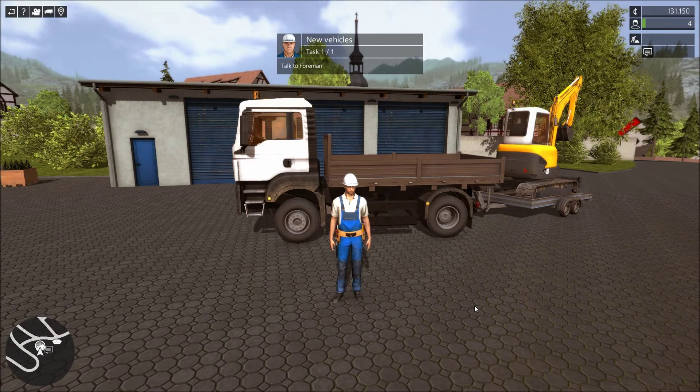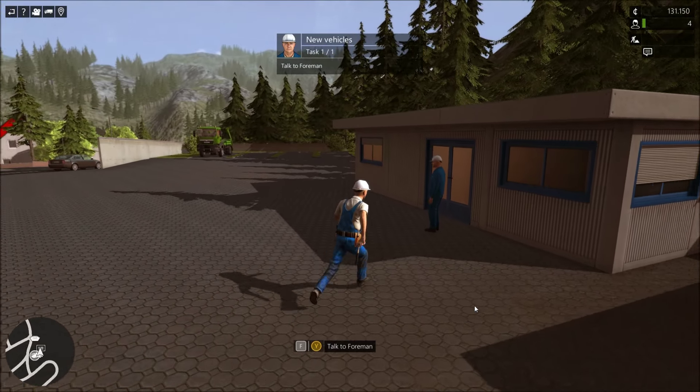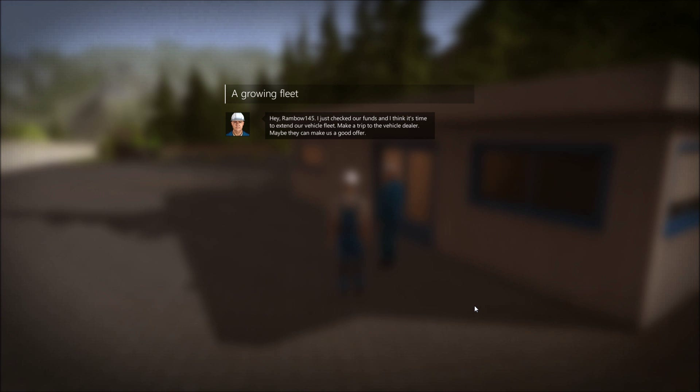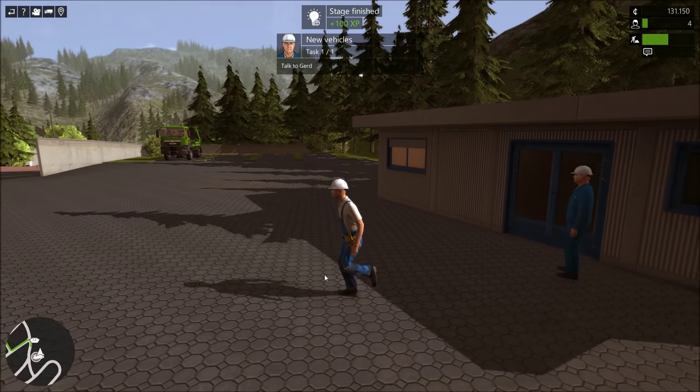Okay, so let's go ahead - new vehicles. Task 101: talk to the foreman. Is this the guy? Yes. Rambo155: 'I just checked your funds and I think it's time to expand your vehicle fleet. Make a trip to the vehicle dealer - maybe they can make us a good offer.' Let's hope so. I'll show you the location on the map, just ask for that guy. Alright. I already know where this is at because I've found it before.